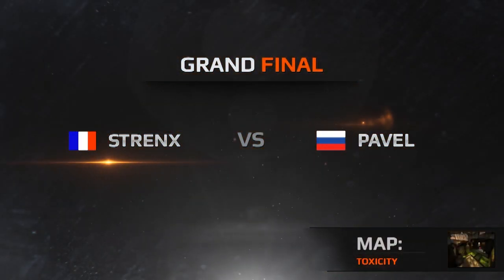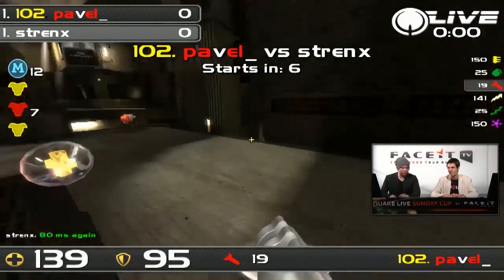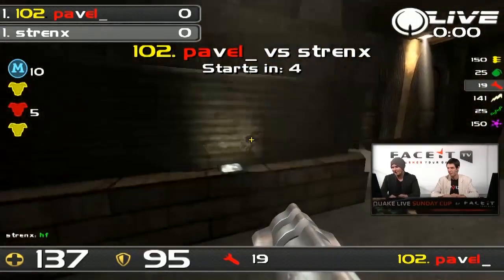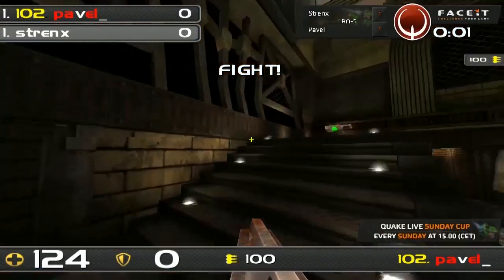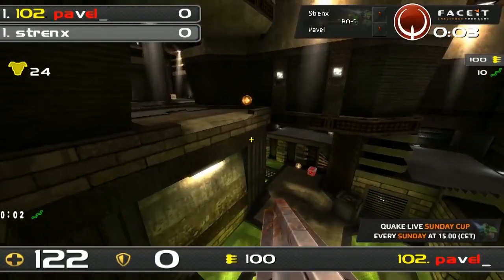Just forget about stats — I don't want to call anything. Going from a historical walk, you would give Strengths the advantage. But map number three here in the grand final — we'll face it. Pavel versus Strengths. Here we go. We watch Pavel at the start, seeing a bit of an exchange.